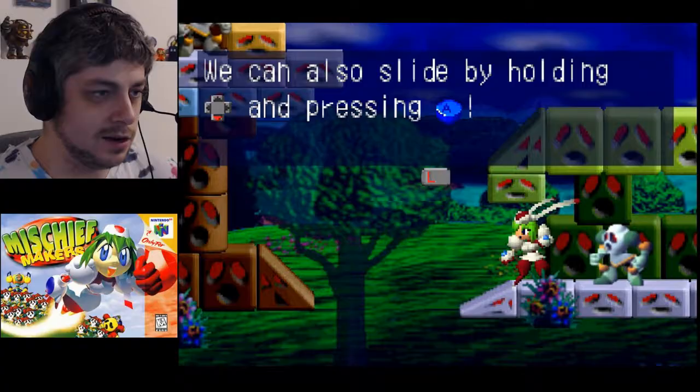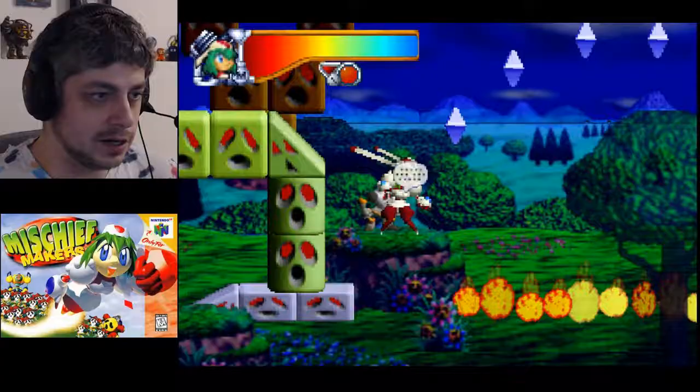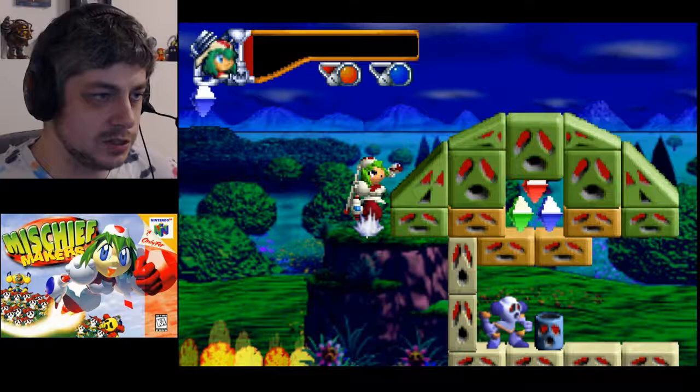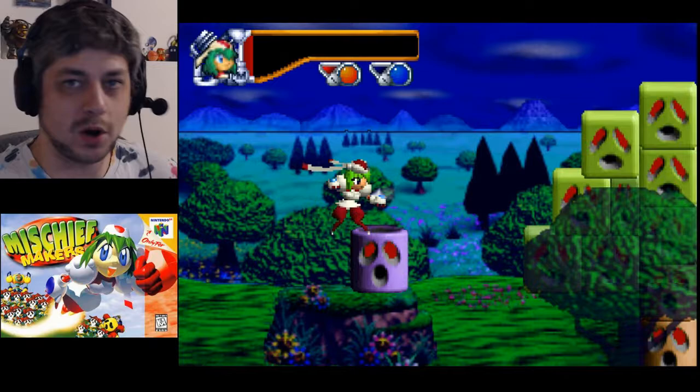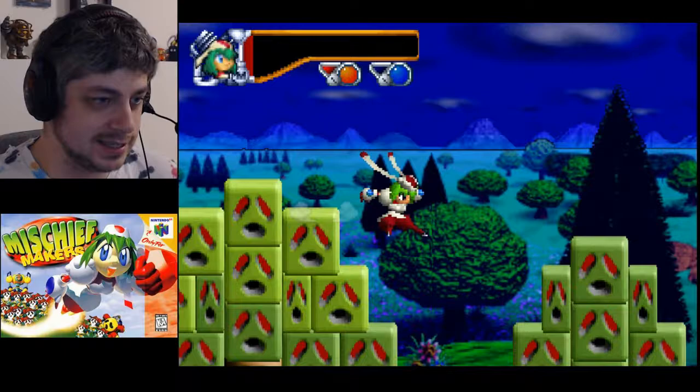Blue ones heal you - we don't want to step in that fire. Let's boost over. This little thing has sparkles coming out of the top so I think we can pull stuff out of it. There we go - dig dig dig. Look at this - this is a tree, I'm pretty sure the colors suggest that, but it's just made out of Clan Blocks. It's really disturbing. Someone asks if I came through the red warp gate - yes, you must have pressed B at the gate to go to the next area.